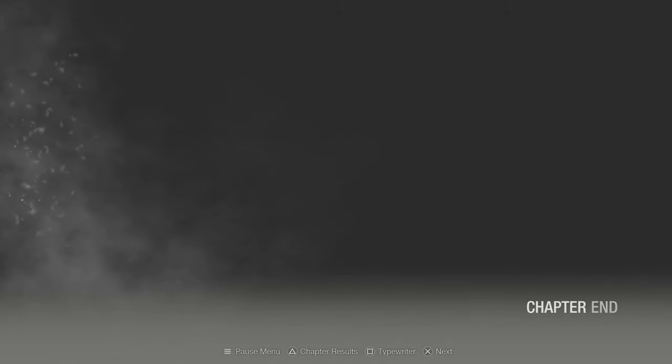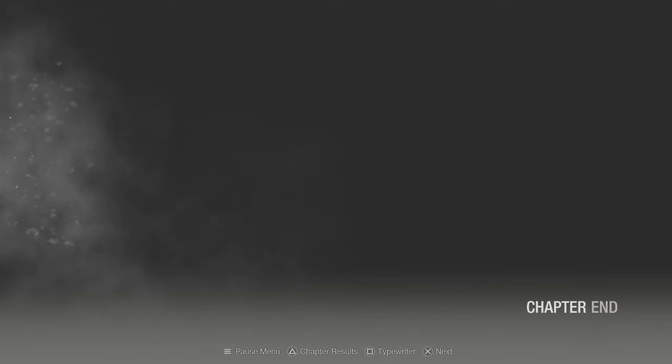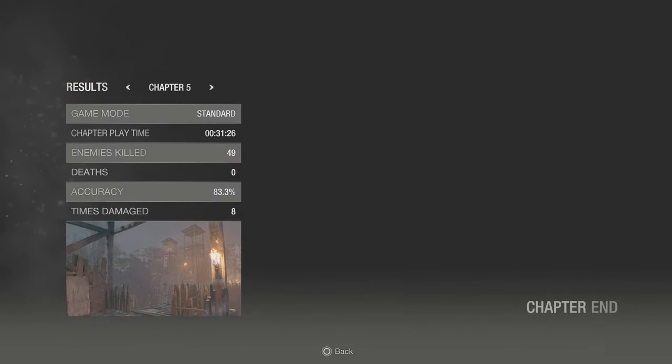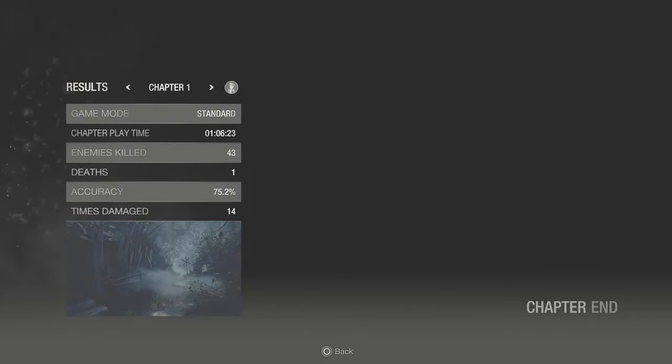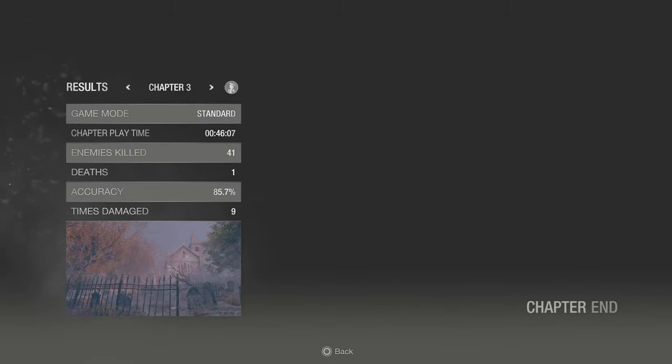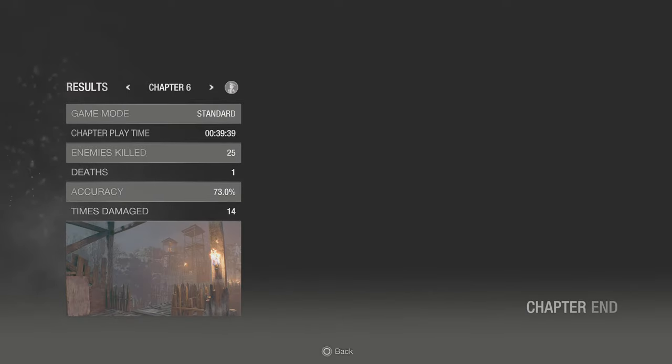Hey guys, this is Project Raj, welcoming you to another gameplay of Resident Evil 4 Remake. We're in chapter 7. Let's check the stats - chapter 1 I die once, 14 times damaged. Chapter 2 die once, chapter 3 once, chapter 4 once - and Ashley got caught.